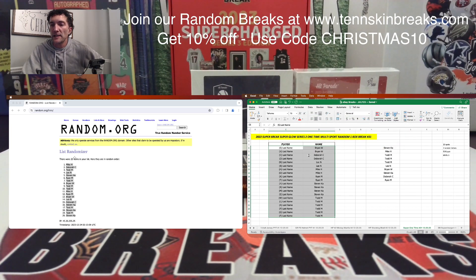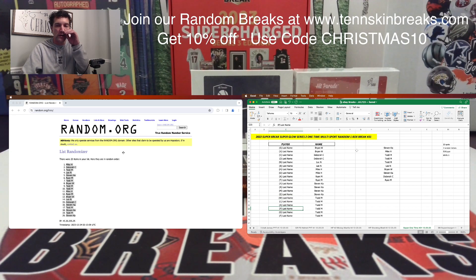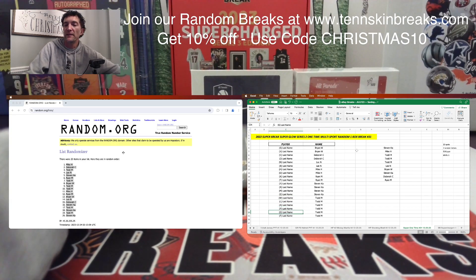All right, guys, here are your last name letters. Brian, you've got S and V. Debra's got C and J. Lee with N and B. Mike's got H and D. Ryan with K and T. Steven, you've got Y, R, M, and E. And then Todd, you've got W, L, A — and you've got P if we pull that Brock Purdy — G, G, and F.